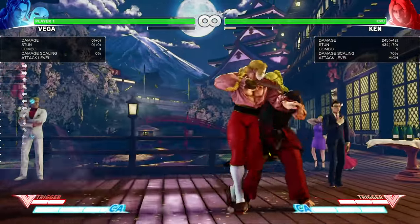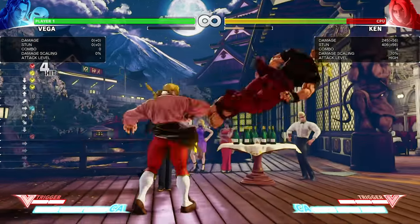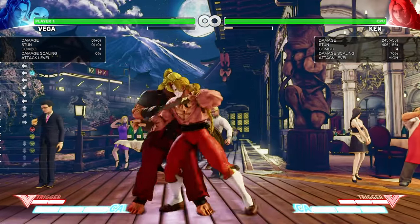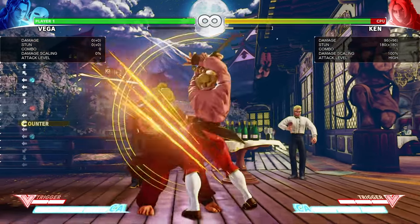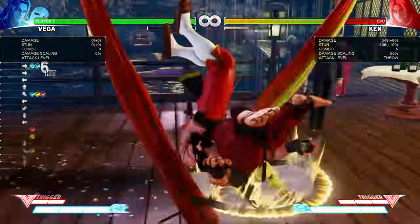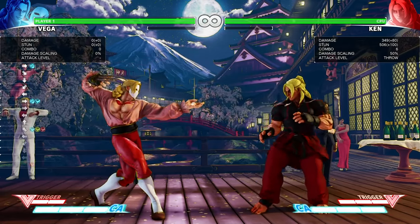Another combo — my personal favorite — is that you can do counter-hit standing pierce, crouching medium kick, into his target combo, and then you can go for an EX Barcelona or V-Trigger. Let's do that again and finish it with EX Barcelona so we can see the damage. The damage is 349 — that's a lot of damage off of one EX special.